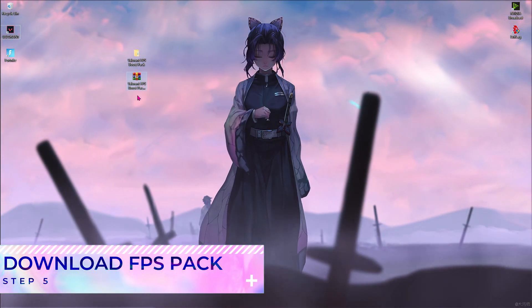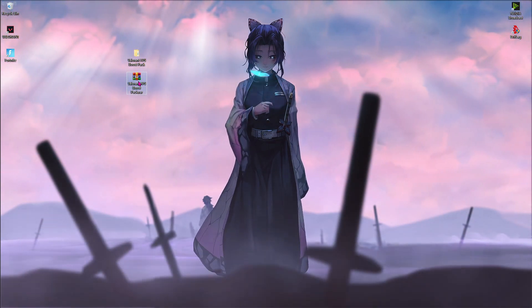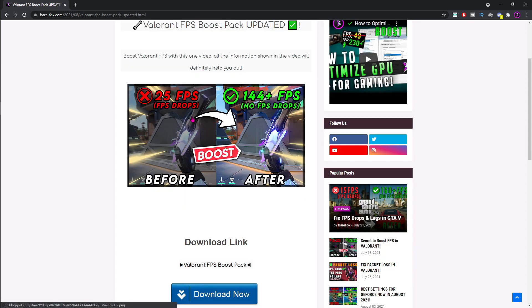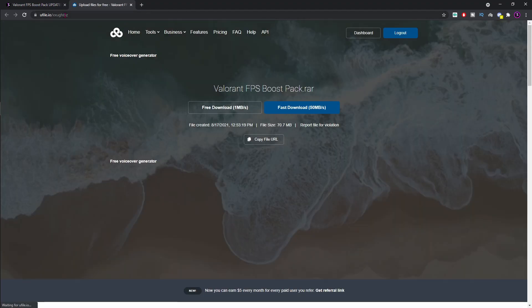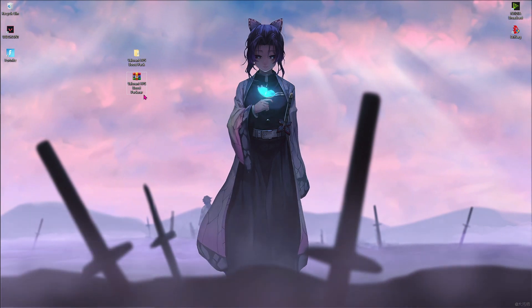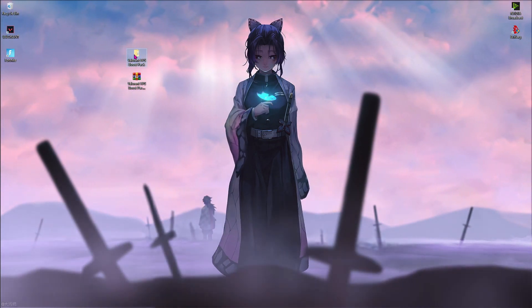Once done with all those steps, download the Valorant FPS Boost Pack — I'll be leaving a link in the description below. Click the link, scroll down and click to download. It will open an ad, just close it and click again. Hit Free Download and go for slow speed. Once the download is done, you'll find the RAR file — right click and Extract Here. You'll find five folders inside.